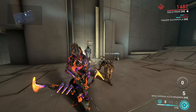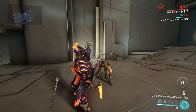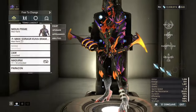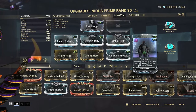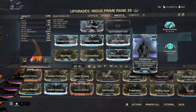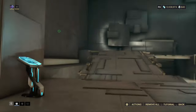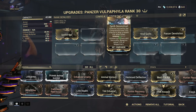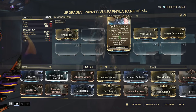So about this mod interaction that's going to give you a ton of energy, the three mods you're going to need are Synth Fiber, Synth Deconstruct, and Equilibrium. The mod Equilibrium goes onto your Warframe, and what it does is when you pick up a Health Orb, you also get energy along with the health, up to a certain percent depending on how much you've leveled up the mod. And then the other mods, Synth Fiber and Synth Deconstruct.